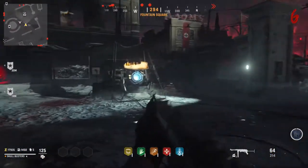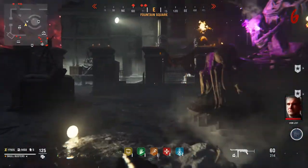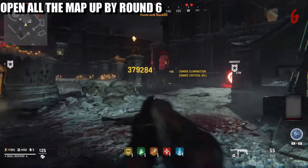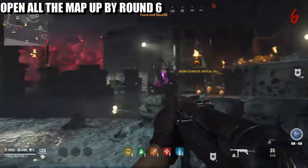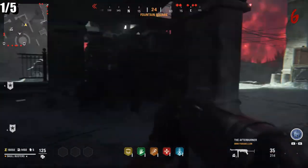What is up guys, Matt from Skullbusters, and today we're on Call of Duty Vanguard. This is going to be a trophy guide called Thirst Quencher. What you have to do is get all five perks in the game. To do that, the best thing to do is open up the map by around round six, and once you've done that you can go collect your perks to redeem the trophy.